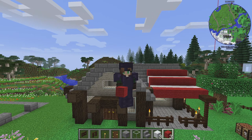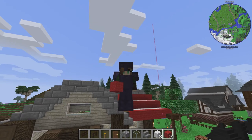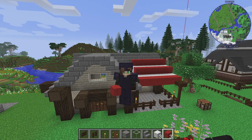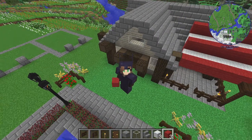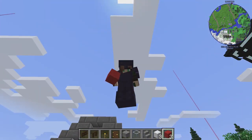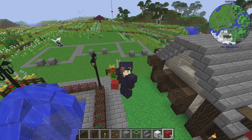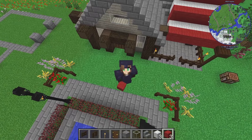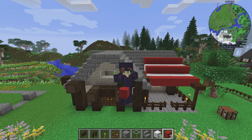Bennett now has a new lovely house and I think I'm going to decorate it and then come right back to you guys. We definitely need to come and move Bennett in over here so that way he is a little bit more safe. I worry about him over there on his own in the woods with all the zombies and the skeletons and the spiders and the creepers — it's a dangerous, dangerous world we live in.